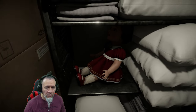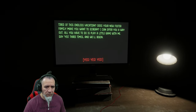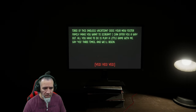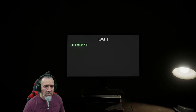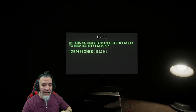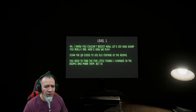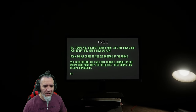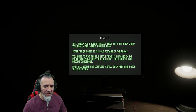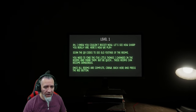Why is there a door here? Am I tripping? I gotta say yes three times. Push the little button — yes, yes! Oh, I knew you couldn't resist. Let's see how sharp you really are. Here's how you play: scan the QR codes to see old footage of the rooms. You need to find the five little things I changed in the rooms and mark them. But be quick — these rooms can become dangerous.